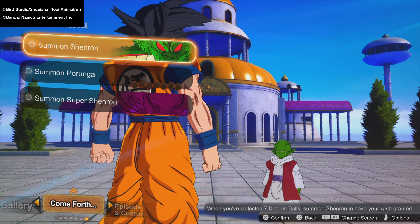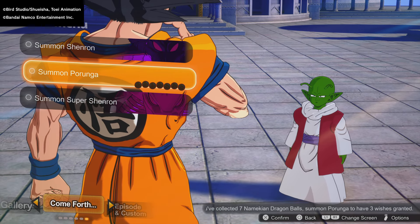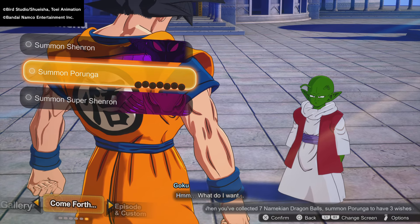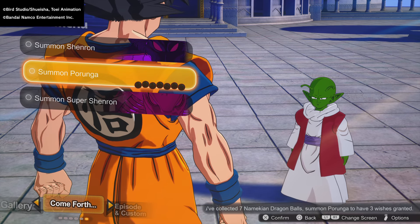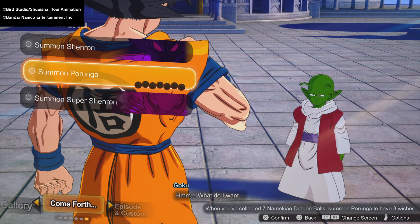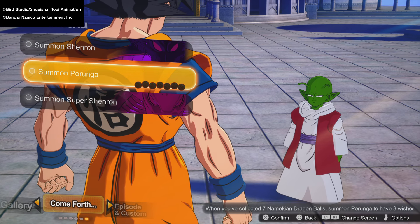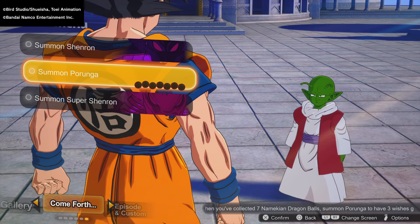That's essentially all the stuff you can get from these dragons. Porunga isn't going to be much different. As for which character to choose from Super Shenron, it's not clear yet — I have no idea if Goku Black or Fused Zamasu is better. I'm going to be test playing them and let you guys know which one is actually worth pulling for. I hope this video was informational and helpful for anyone wanting to know about these wishes. Thanks for tuning in, take care until next time.